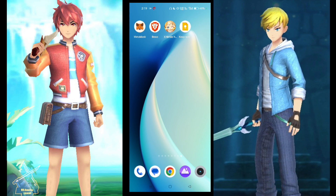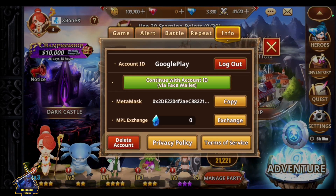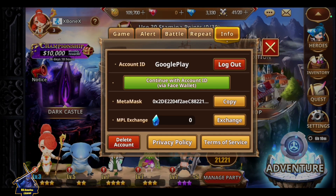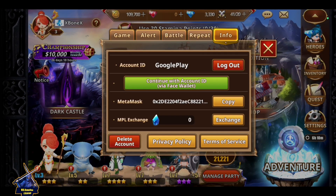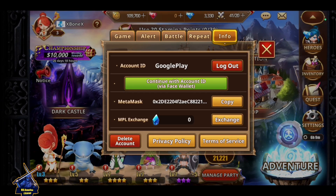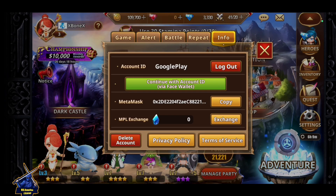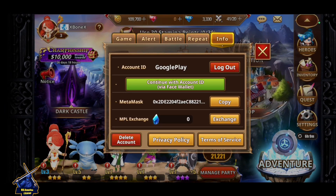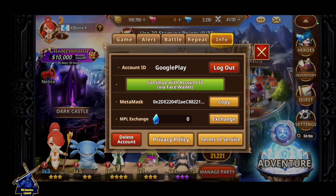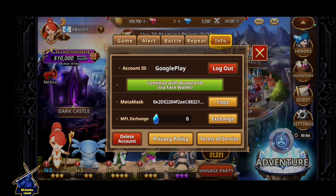After completing everything, just open the game. Go into Settings, choose Info. I have already connected my MetaMask wallet. I don't want to play this game because I don't have time, but you guys can play. I just made this video for you. Just choose MetaMask here and click it — it will redirect to MetaMask. In this way, you can connect your wallet.